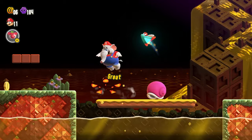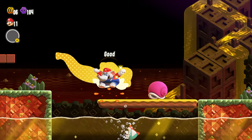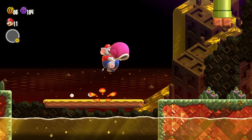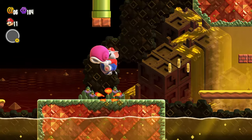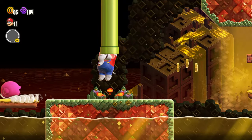Alright, so you want to go up here. Get the Elephant Power Up out. Pick up the shell, and then launch it upward. That should break you into the pipe.